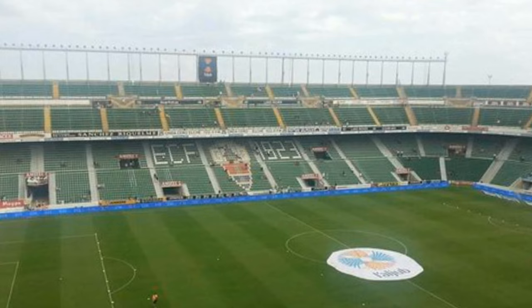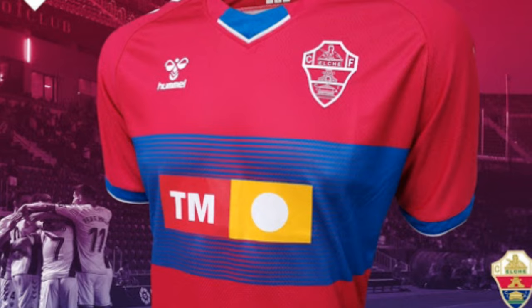Now, the jerseys. I'll be looking at Elche's home and away jersey and giving them a rating between 1 through 10, with 10 being the best. Starting with the home jersey. The home jersey is white with a horizontal green stripe in the middle. I don't really like it, but I don't dislike it, so I'll give it a 5 out of 10. Next, the away jersey. The away jersey is red with a blue horizontal stripe in the middle. I really like the colors and the way they look together, so I'll give this jersey a 7 out of 10.